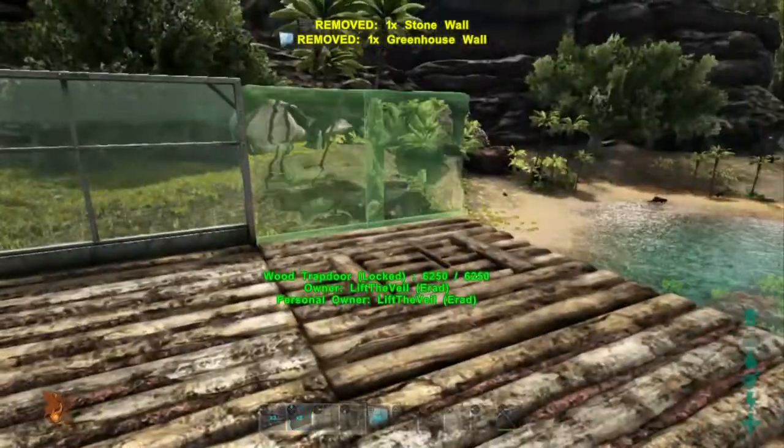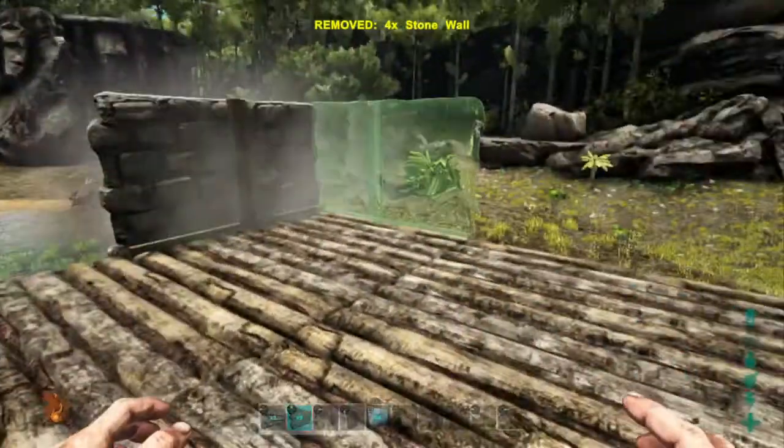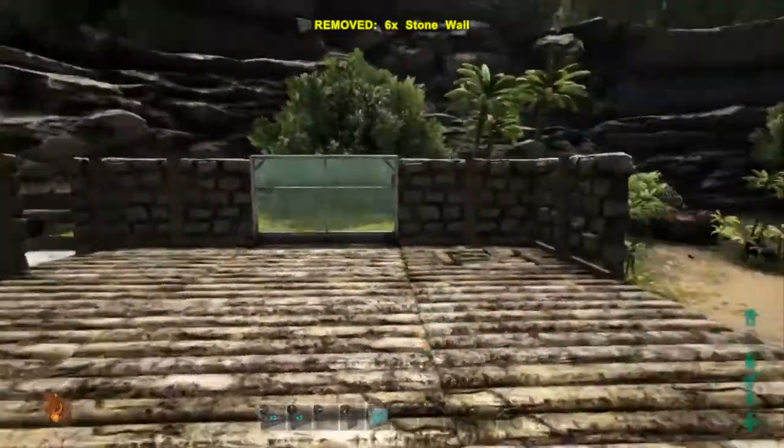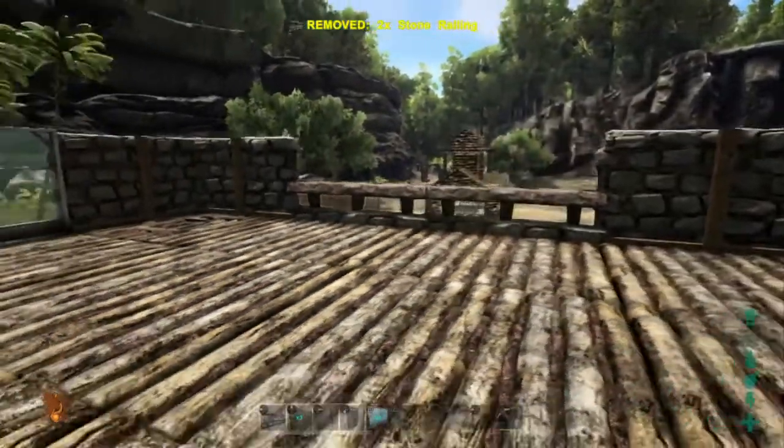Now for the General Store itself. Again I used stone and wood mixed here with a sloped stone roof. I used greenhouse ceilings and walls to augment the build to fit in with the theme of natural light within the Skylake Village, and I also included a large open wall at the back with a railing for safety.